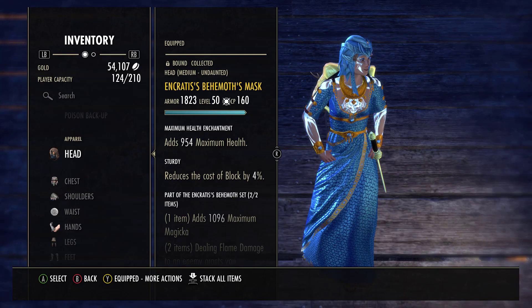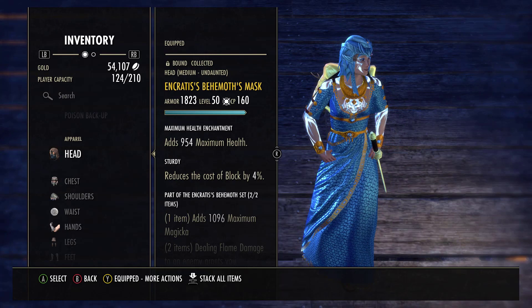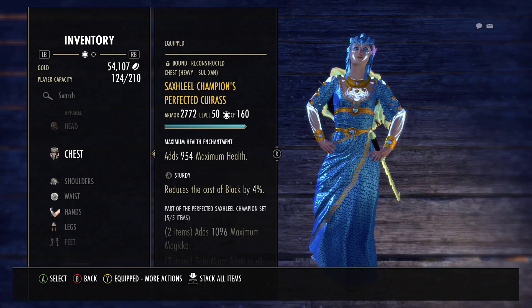For my Monster Helm, I have Encrati's Behemoth. This is going to increase the flame damage of the group by five percent, adding to that extra damage dealing that the group is going to do when we all decide to drop our ultimates. That's why I run a Flame Enchant on my front bar — so that way I can proc this.